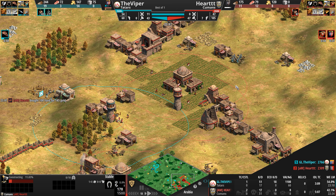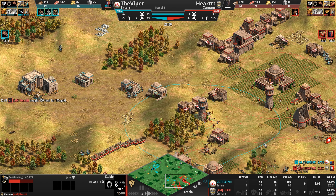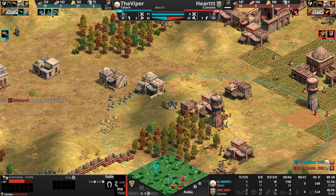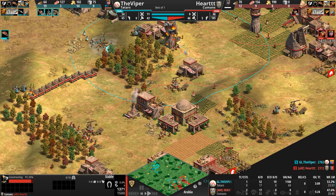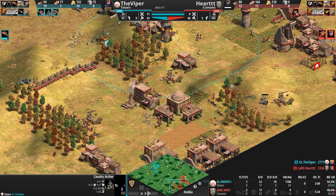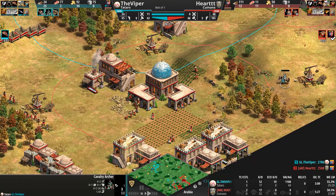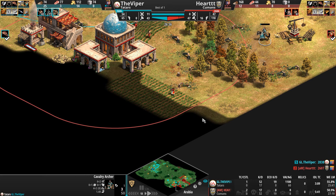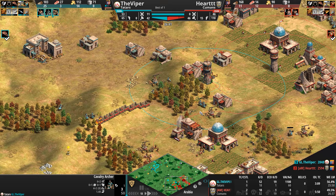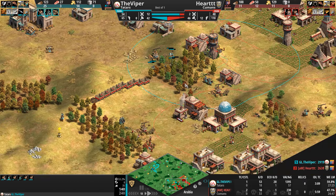The Cuman is sneakily building two rear stables — remember, they only cost 100 wood, so he can afford it. He's also getting Bloodlines. Is he going to counter with steppe lancers? I love steppe lancers, but let's see. The Tatar cav archers come with extra line of sight — that one cav archer was literally one tile outside its vision range. Remarkable.